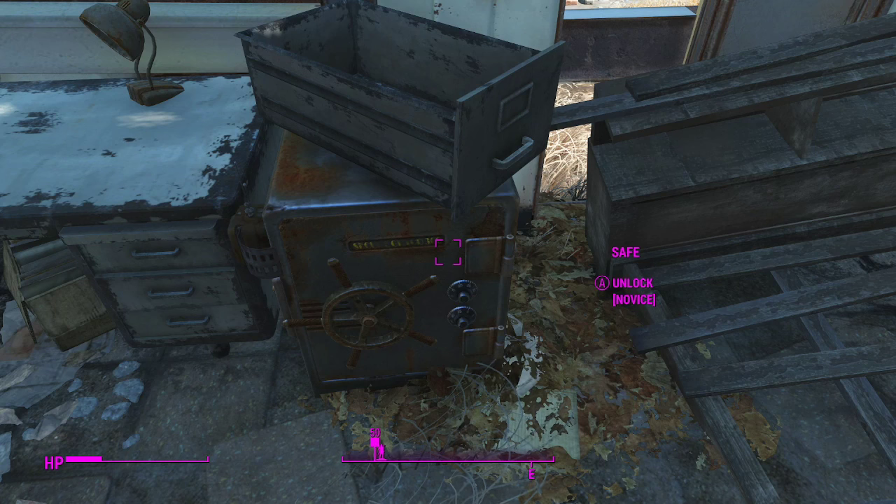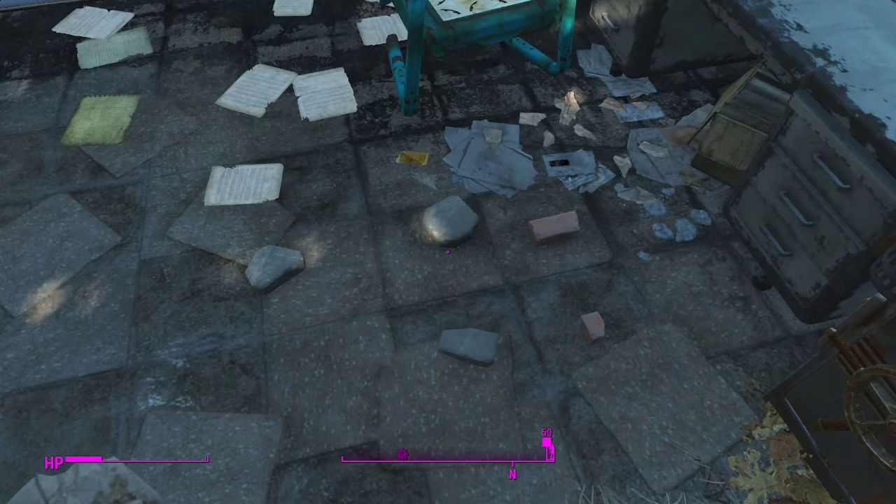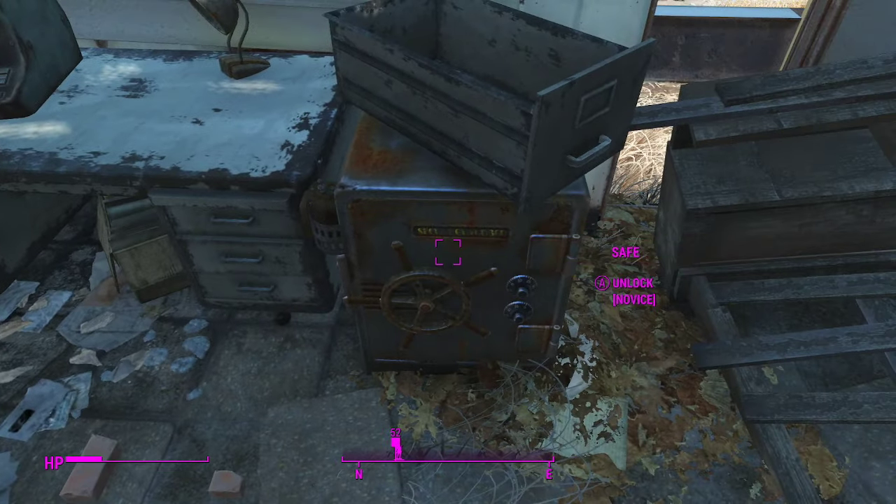What is going on YouTube, this is Minty Josh 19 and welcome back to my channel. In today's Fallout 4 video I'm going to be going over how to unlock a locked safe. There are four different levels of safes you can unlock: there's the Novice, which is the beginner level, then there's the Advanced, the Expert, and the Master.